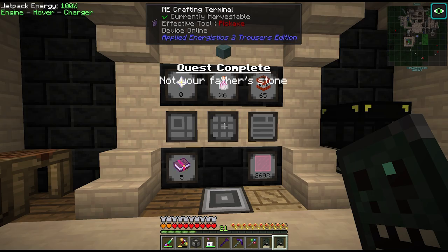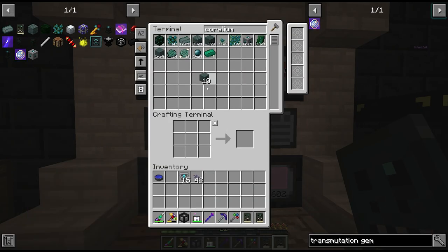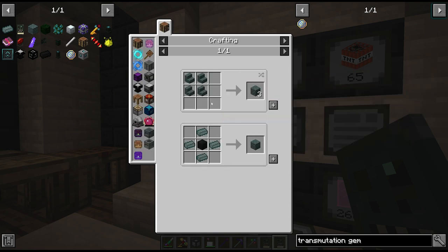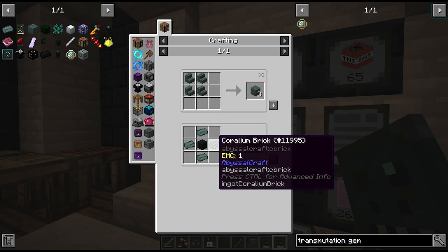We can also pick up the quest for coralium stone, which I have auto crafting here in our AE system. The next thing we need is coralium bricks, which is just various smelting and crafting recipes from the Abyssal Stone that we find in the wasteland.